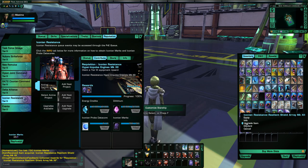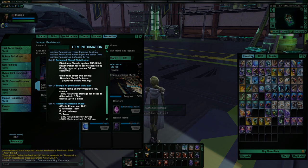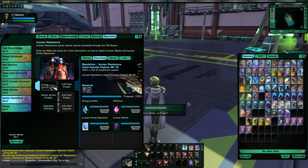What makes it great is when you take a look at the set bonuses. The two-piece set bonus — Distribute Shields also applies some shield regeneration — is a decent defensive ability. But the big one is the three-set bonus: Energy Augmentation Actuator. When firing energy weapons, 5% chance for plus 15% all energy damage for 8 seconds. And it affects your allies and stacks up to three times. This is a really awesome three-set bonus — all the pieces have really good defensive stats and the three-set bonus also makes it a really good offensive set that buffs your team.